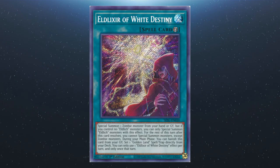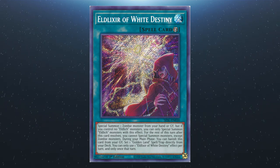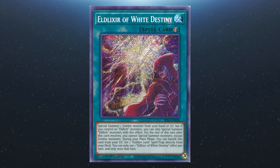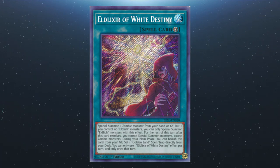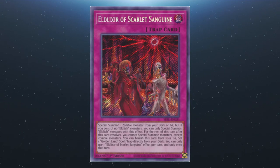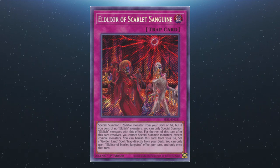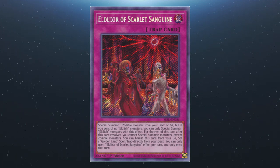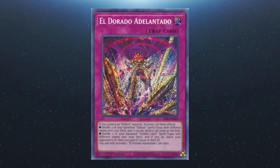Next, Eldelixir of White Destiny: you can special summon a zombie monster from your hand or graveyard, but if you control no Eldlich monsters, you can only special summon Eldlich monsters. After this resolves, you can't special summon monsters other than zombies for the rest of the turn. During your main phase, you can banish this card from the grave to set a Golden Land spell or trap from the deck. One effect per turn, only once that turn. We also have Eldelixir of Scarlet Sanguine: special summon a zombie from the deck or graveyard — same Eldlich-only restriction applies. After this resolves you can only special summon zombies for the rest of the turn, and you can banish this from the graveyard to set a Golden Land spell or trap from the deck. One effect per turn, only once that turn.